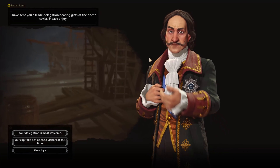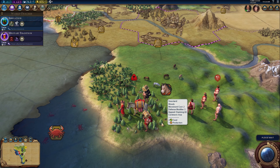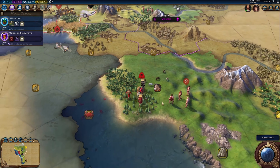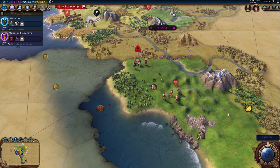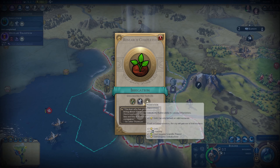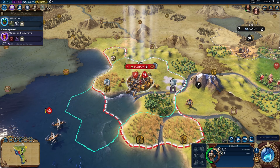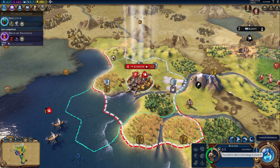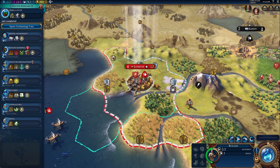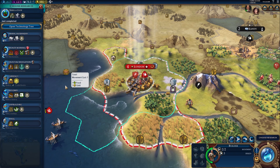Russia has been very nice — you do occasionally get nice civilizations in this game, not always. A civic has completed — the man who has grit enough to bring about irrigation. That's the Hanging Gardens civic coming in just in time for my workers to start upgrading everything around us.